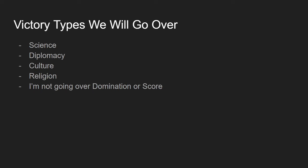We'll be going over four different victory types: science, diplomacy, culture, and religion. I'm not going to cover domination or score. I've rarely seen the AI threaten a domination victory, and stopping a score victory just means winning before time runs out, which would be pretty boring to go over.